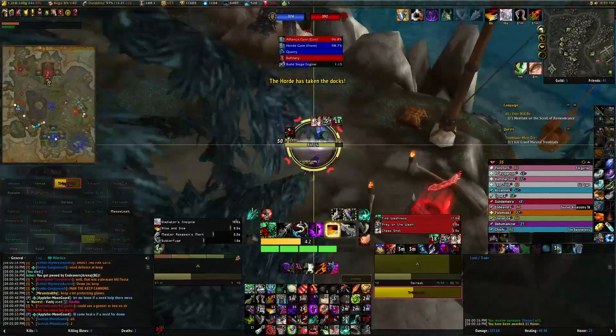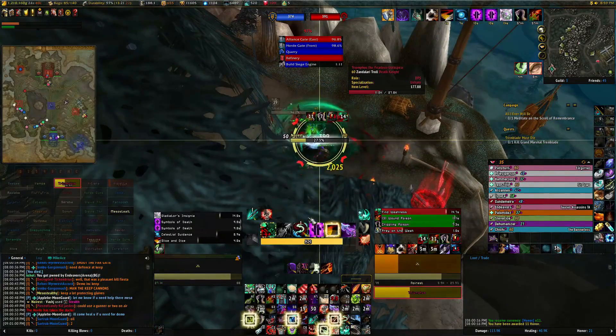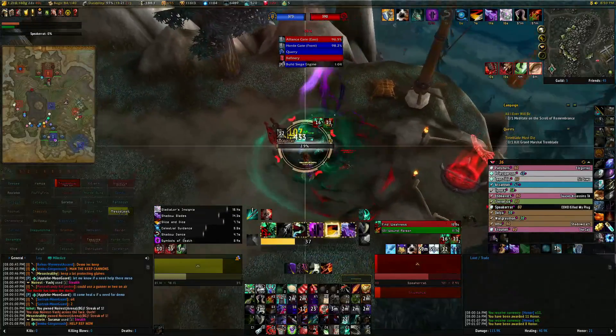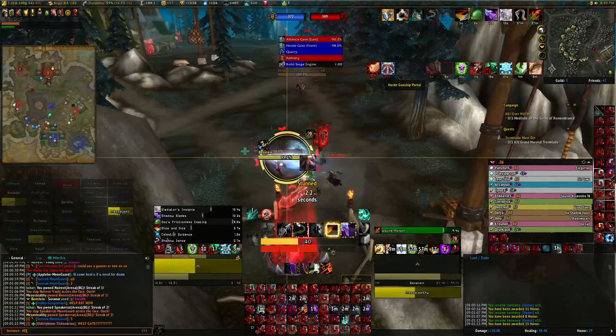Somebody's trying to take the hangar flag. Let me try to get this guy down — get this rogue down first. They got more people coming in. Get that rogue down, give me that kill. Start working on the warrior next. Warrior's down, give me that kill. And now they sent five or six, so it's going to be a little hard for me to take it back now.